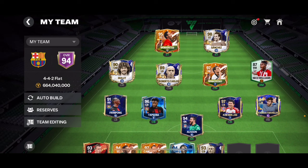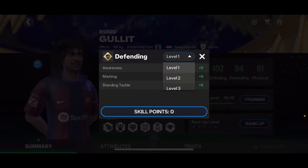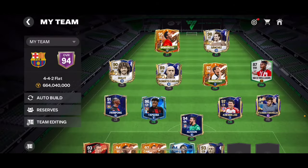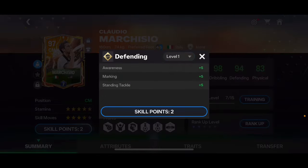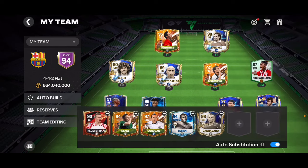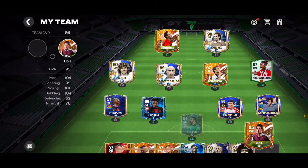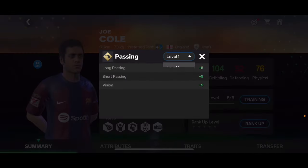I used Nico Williams' 82 overall card as an example, but you can do this with every higher overall card. Check which other positions players can play — for example, Haaland leveled to level three can play center back and center forward as alternative positions. Marcelinho can play as a CDM, Robbie Keane can only play striker, Jairzinho can play as a right midfielder, and Joe Cole can play left mid and right mid.